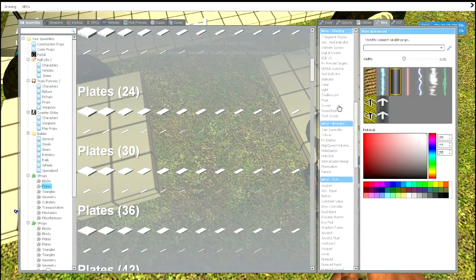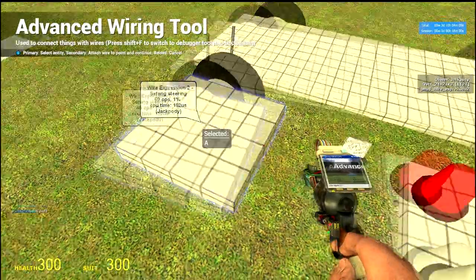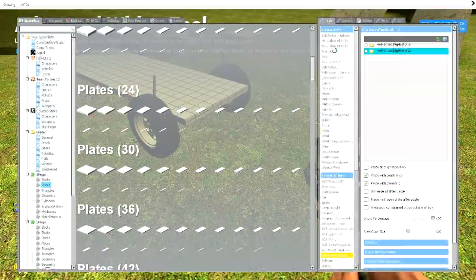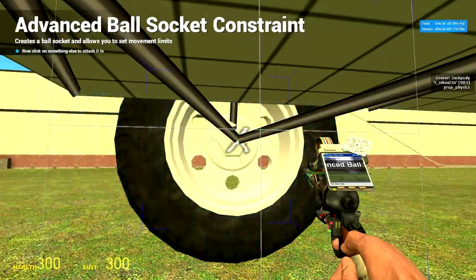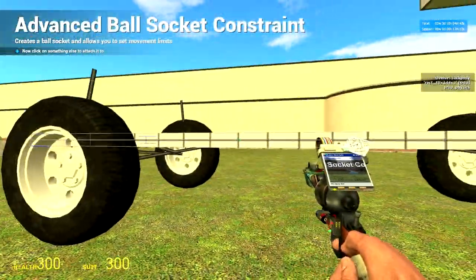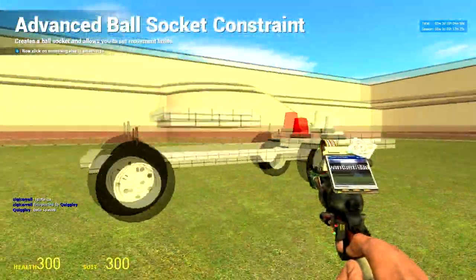Now go into the menu and find pod controller — it used to be called advanced pod controller but it's not anymore. Place it on there, then go back and find wire advanced. A goes to pod controller's A, D goes to pod controller's D. Now find the tool called ball socket advanced — use the settings you see here. Go to your rear wheels, press on the center of the wheel to somewhere on the side of your base plate, do this on both rear wheels. For the front wheels, take the left front wheel to the left side of your E2 and the right wheel to the right side of your Expression 2.